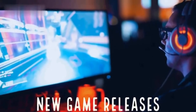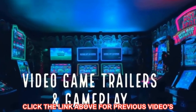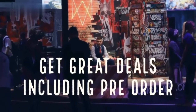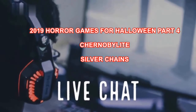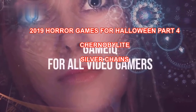Hi YouTubers and welcome to another skin-crawling video from Game IQ. If you've missed my first three videos for horror games released in 2019, you can check them out by clicking on the link above. As we are in October, I thought it may be a good idea to do a series on horror games released in 2019 just to get us all in the mood for Halloween. As with all my videos, we will be watching some of the gameplay and discussing the details. In this fourth installment, we will be looking at the freaky Chernobylite and Silver Chains — a real scary horror game not to be missed. So without further ado, let's get started.